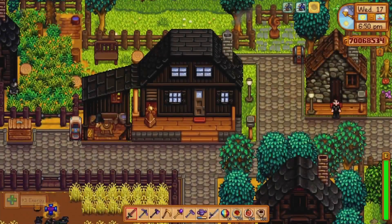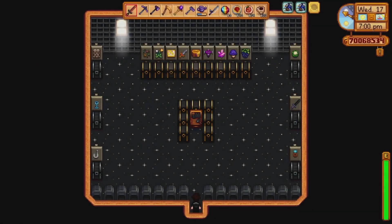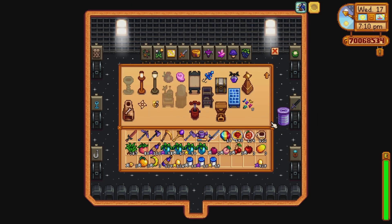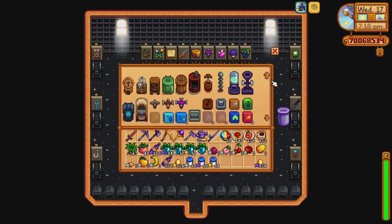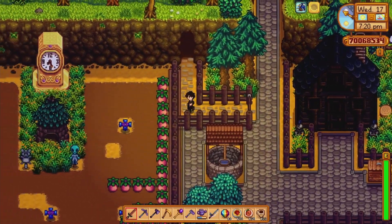Up here we also have another house — nothing special, it's empty right now. Up here we got a cute little seating area and also this is where all my storage is. I got some furnaces down here and things that are organized. This little handy crafting table works by letting you craft using items from all the chests around it. I put the items I need most for crafting in there, so I can basically craft almost everything in the game.